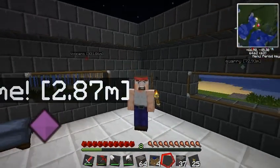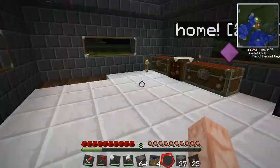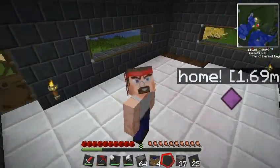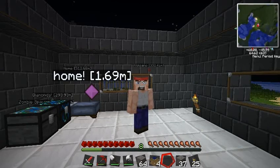That concludes this episode. Probably was not the most entertaining episode — probably just watching me build some pipes. What I'm going to do though is put a geothermal generator to power the quarry from lava power, so that should work out pretty good. Alrighty then guys, thanks for watching. Make sure to comment about the factory idea, and rate and subscribe. See y'all later — peace out!